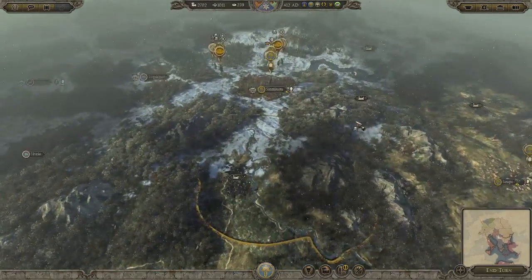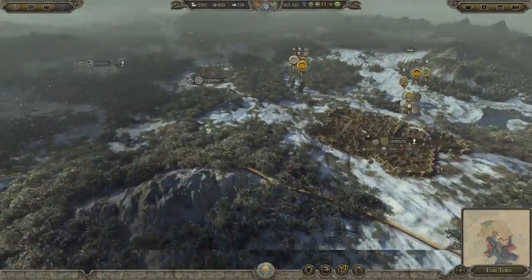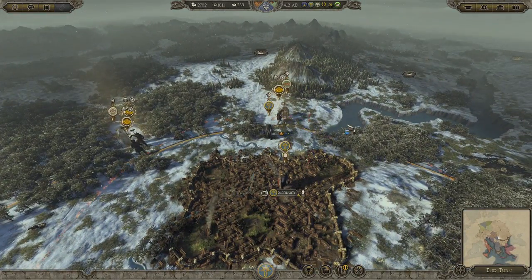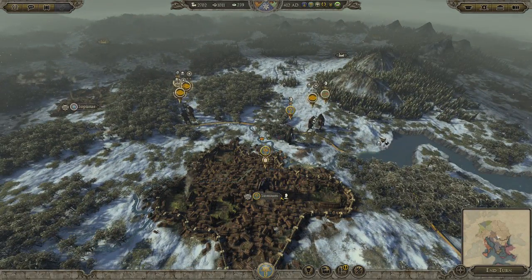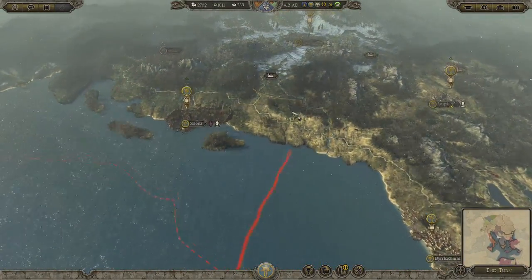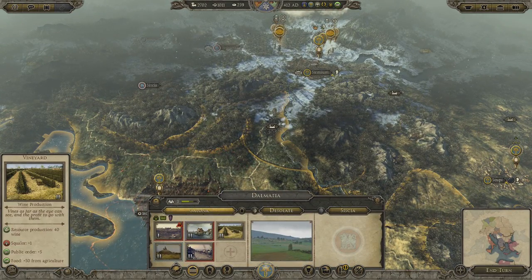That's kind of important for progression. So unless the Huns attack me — which I don't know if they will — they're not really on my line. They were just kind of chasing that dude and that dude ran away. So if they don't attack me, that'll be fine and I can upgrade all sorts of things.